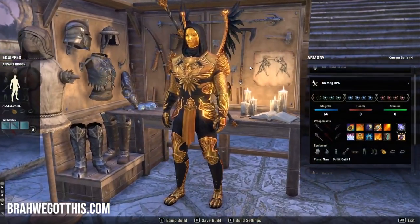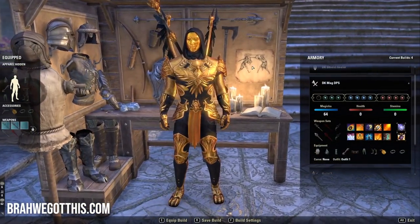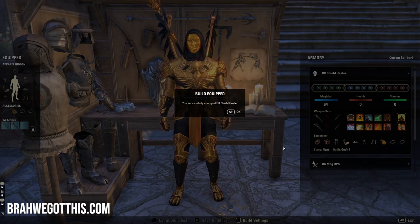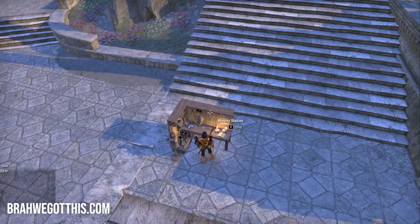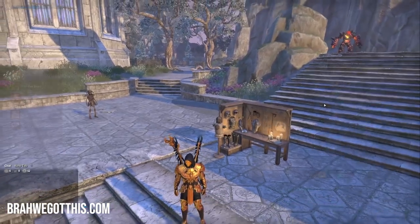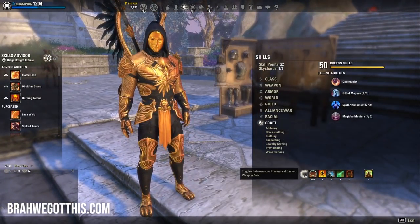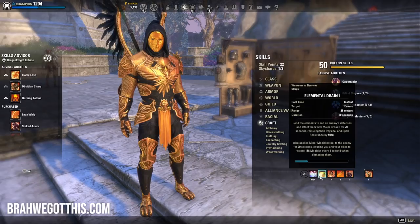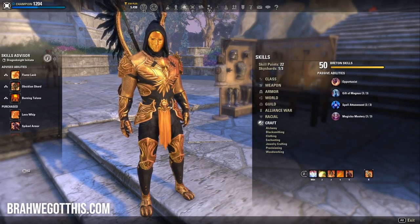Say I want to go heal a dungeon. I'll go up here, click DK Shield Healer, press E to equip — bam, I'm now a DK Shield Healer. My attributes are still magicka, but my skills are completely different. I have my Restoration Staff skills, and completely different skills on both bars.